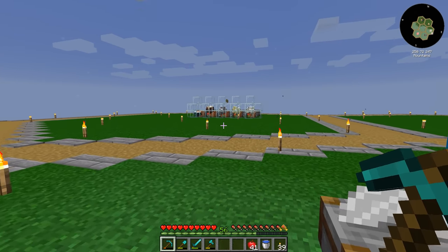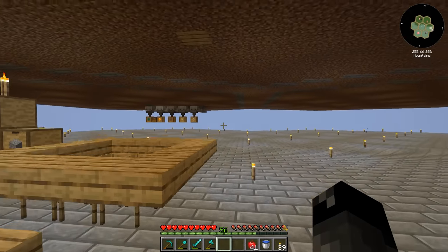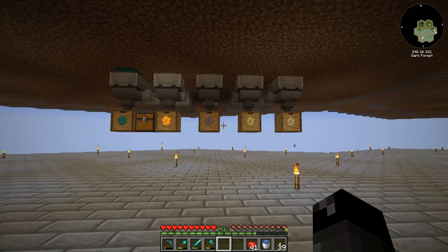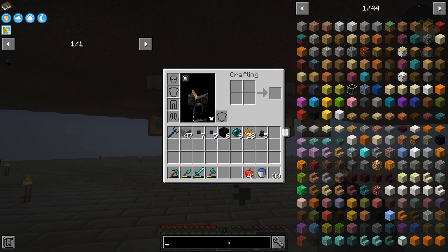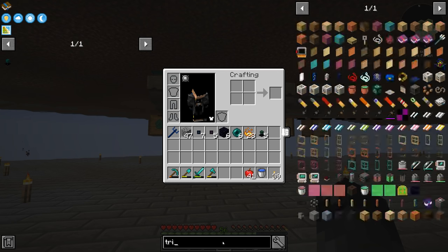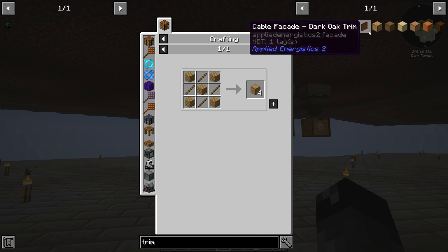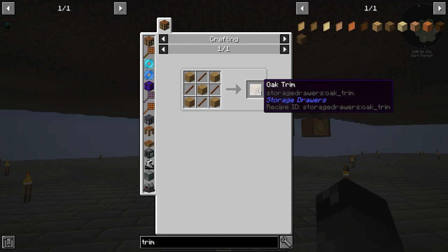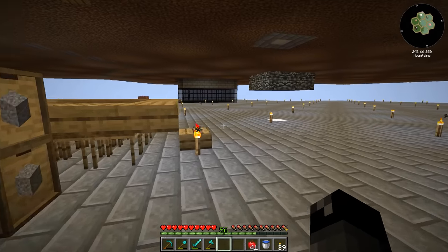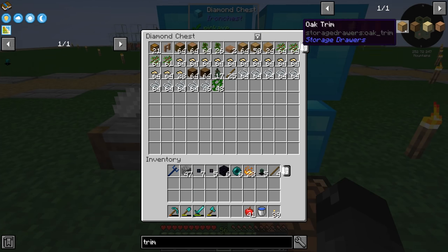So hopefully that'll solve our problem over here with the combs. Now to get this to work with our drawer collection system that we have down below, we're going to have to make a few changes. I want all the combs to go into these drawers, but we want to make all the drawers one network, which means they have to be connected by drawers or by trim. So oak trim acts as a connecting block between drawers but it doesn't actually have an inventory — that way you can space them out. Trim is pretty inexpensive — four sticks and five planks. And then we need a way to get the items into those drawers, so we're going to have to make ourselves a controller. It's been a minute since I last made one of those.